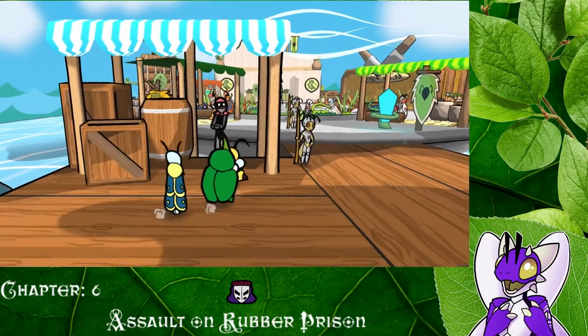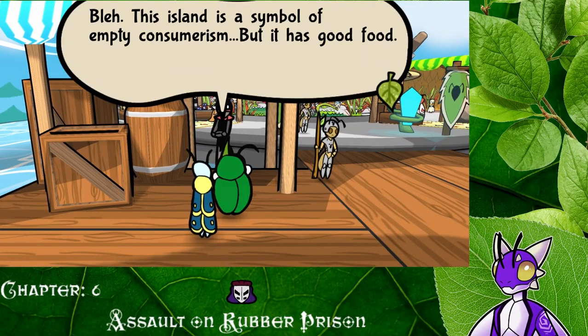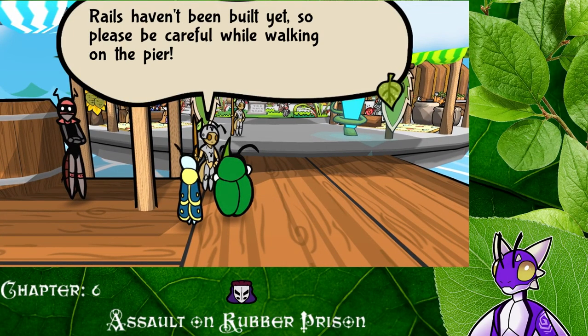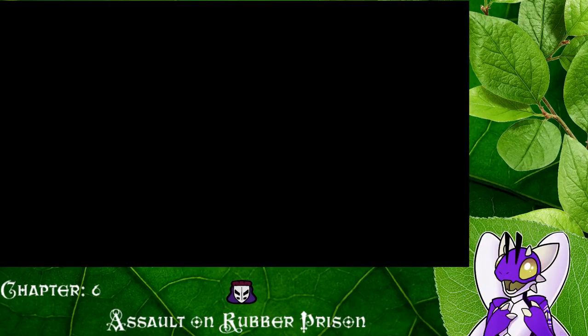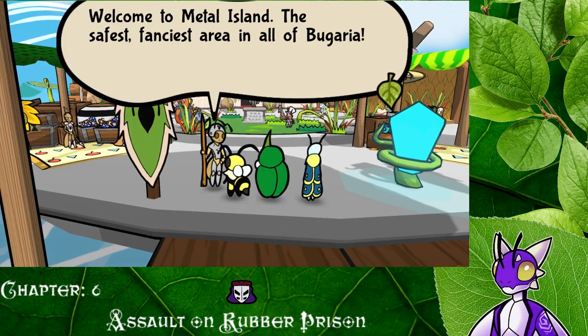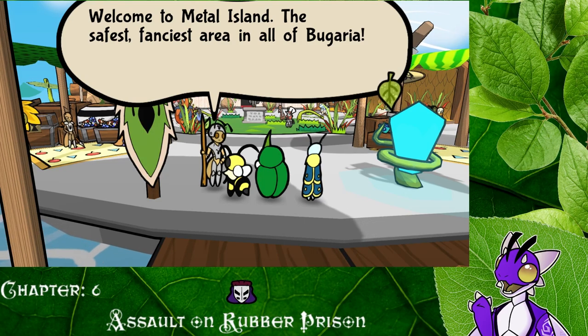Oh wow, who are you? You're like super tall. 'Blech. This island is a symbol of empty consumerism, but it has good food.' Okay, well that's when it's got good food, that's fine. 'Rails haven't been built yet, so please be careful while walking on the pier.' Oh, don't worry — we're used to it. Check this out, we're so good at falling in the water. 'Welcome to Metal Island, the safest, fanciest area in all of Bugaria.' Safest — I don't know about that. You're surrounded by water. What happens if a little typhoon or something happens?